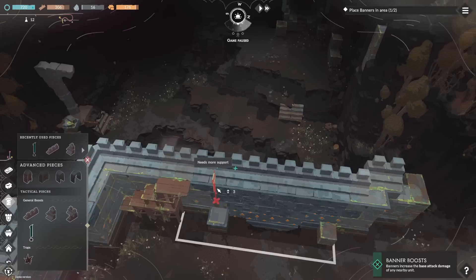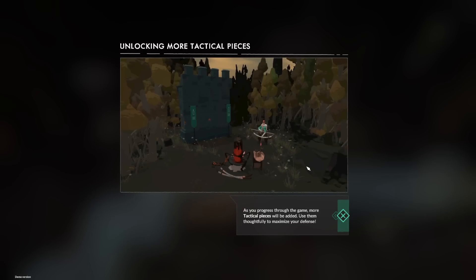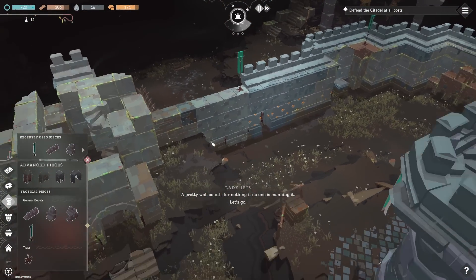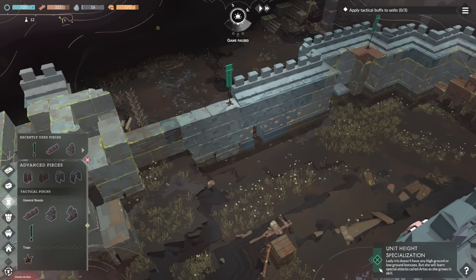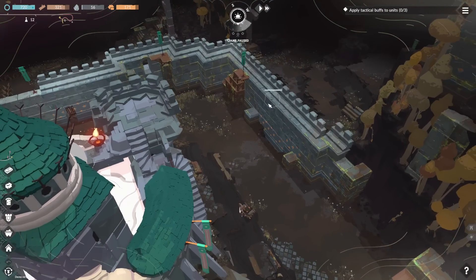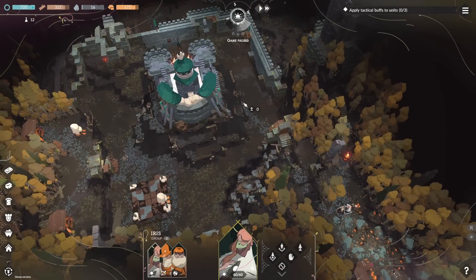As you progress through the game, more tactical pieces will be added. Use them thoughtfully to maximize your defenses. A pretty wall counts for nothing if no one is manning it. Build your defenses in a way that benefits both high and low ground troops. Lady Iris does not have any high ground or low ground bonuses, but she will learn special attacks called arts as she grows in skill.